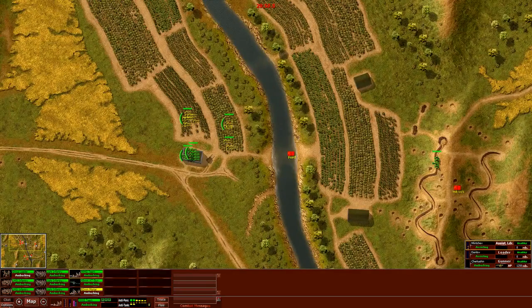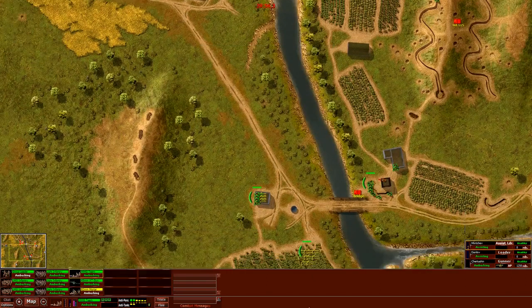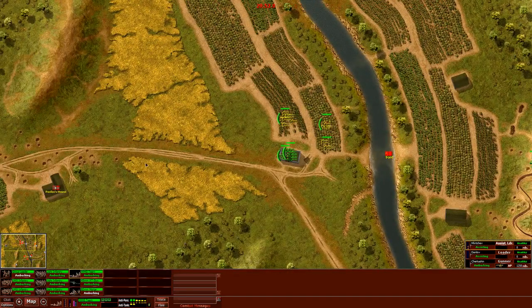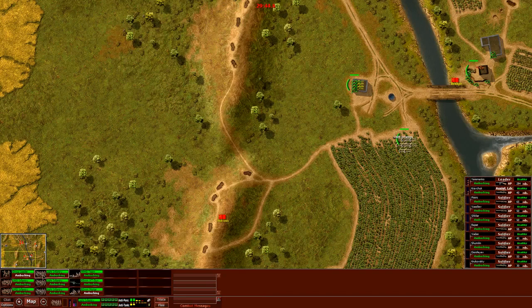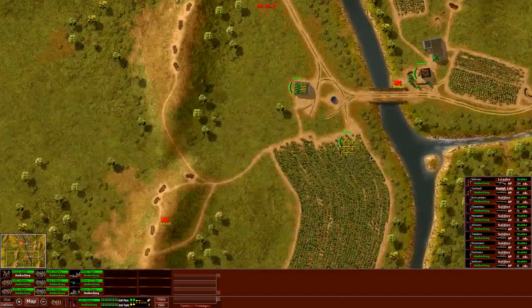We wait for the German units to approach. I'm not sure if this light infantry is really capable of assaulting a tank — I think they are, but they're not the best anti-tank unit. Still doable but not very well. We would have to sneak infantry to the side or the back of a tank and then assault it from there, hopefully destroying it like that. That's the chance of the infantry — though if they are seen before approaching, and the tank has infantry with it, that becomes very difficult.